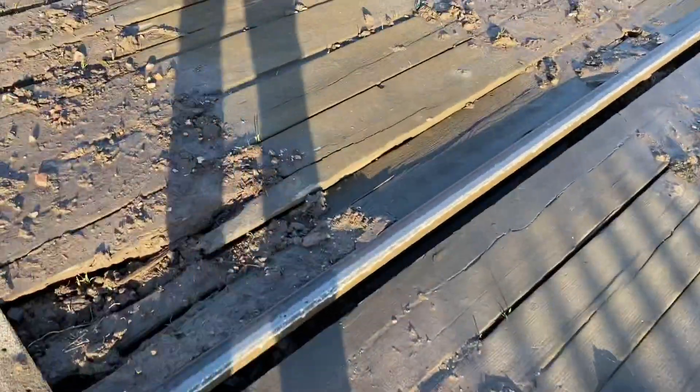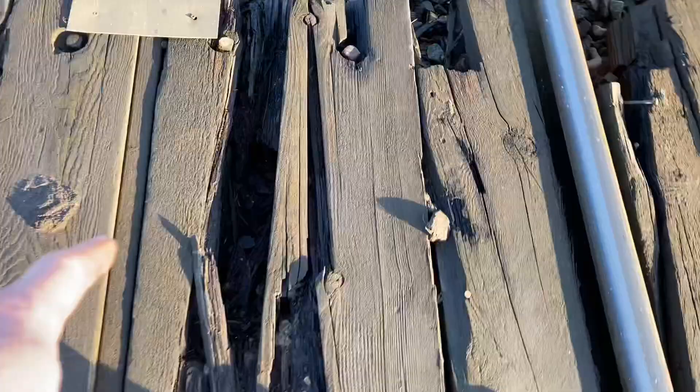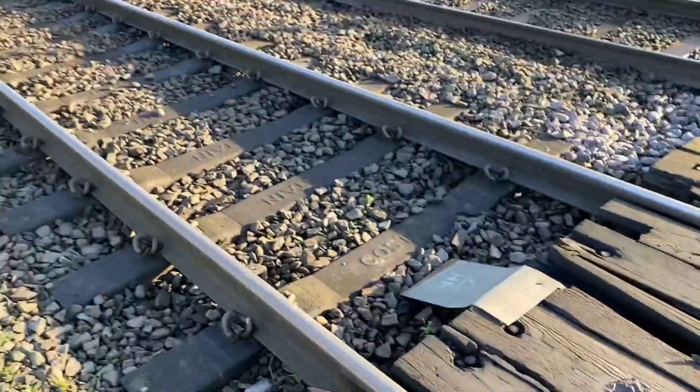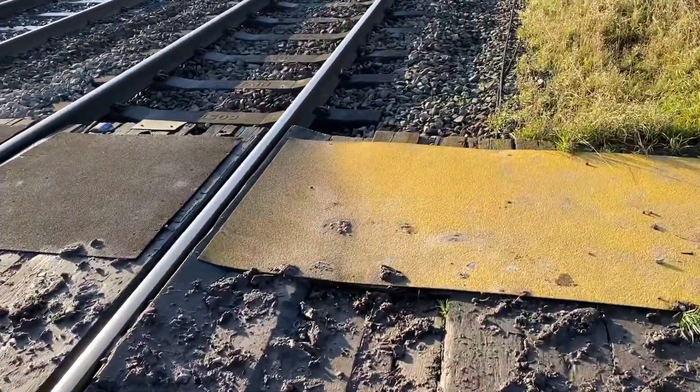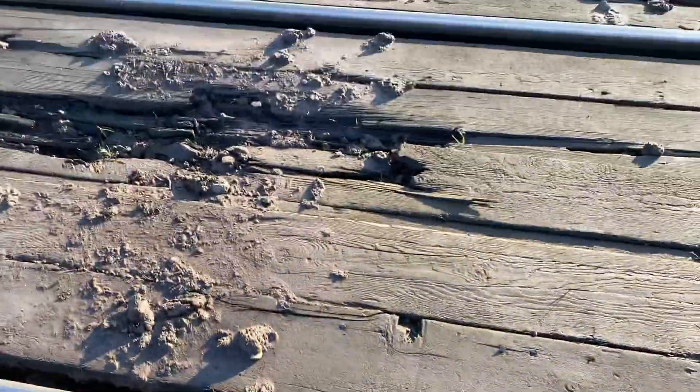The state of this level crossing — it's just absolutely rotten to bits. It's all falling out. Look at that there, it's like a 10-inch hole in it. Apparently it doesn't need changing until February because that's when they've scheduled it in. Fixed it there with a bit of 3B2. It's just knackered.